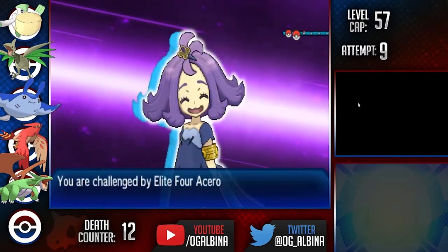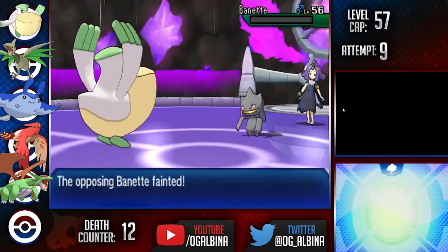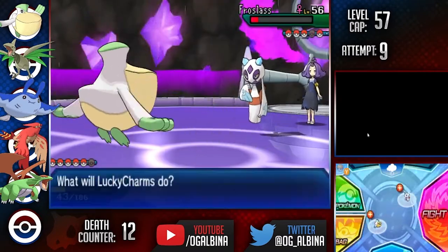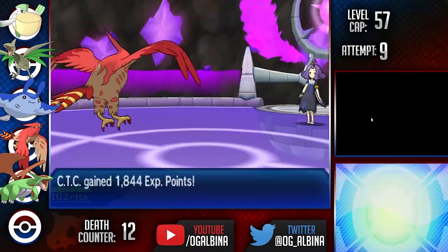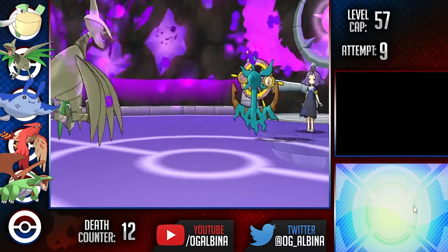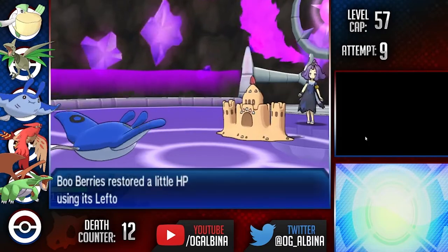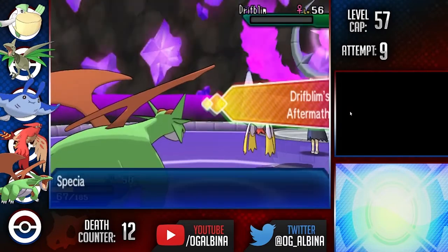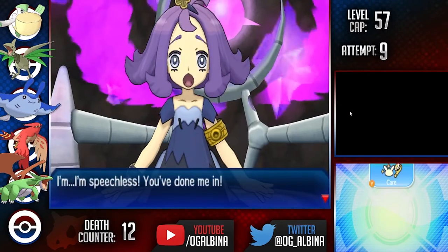One more left. Acerola and her Ghost types didn't prove to be too difficult. We led Specs Pelipper and OHKOd Gengar and did a ton of damage to the huge threat Froslass after a Blizzard and a Confusion hit. We were left pretty low, so we pivoted into Talonflame who took it out with a Flame Charge. It then went Skarmory on Dhelmise, got a Toxic off, then went Mantine to stall out the Dhelmise. Next up was Palossand, who Mantine made quick work of. Lastly was Drifblim, who was taken out by Salamence with a Ghost-type Z-Move Shadow Claw into a few regular Shadow Claws after a heal.